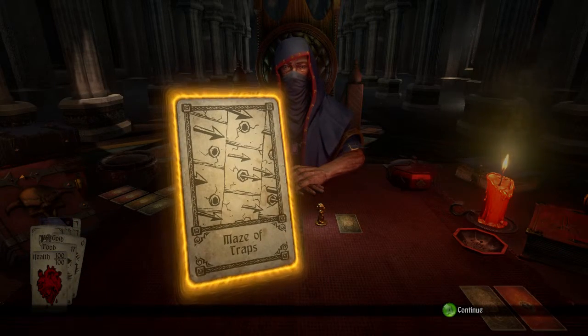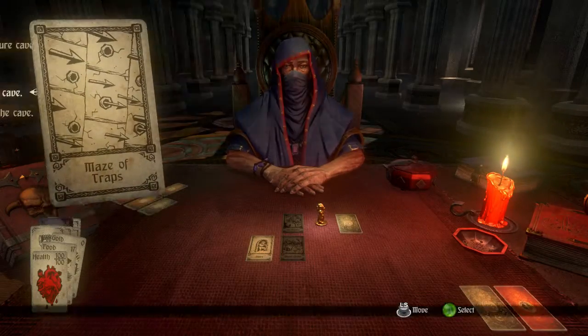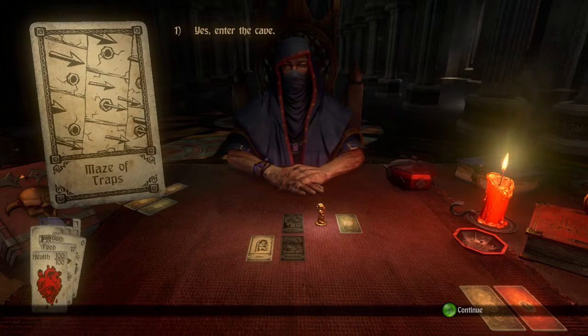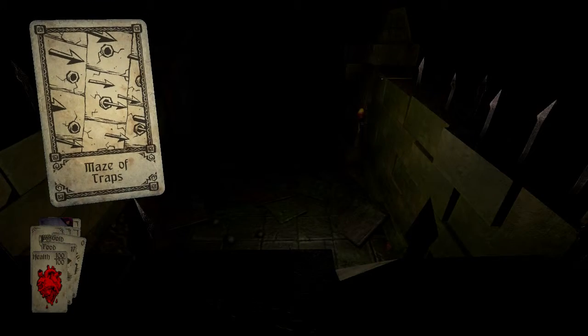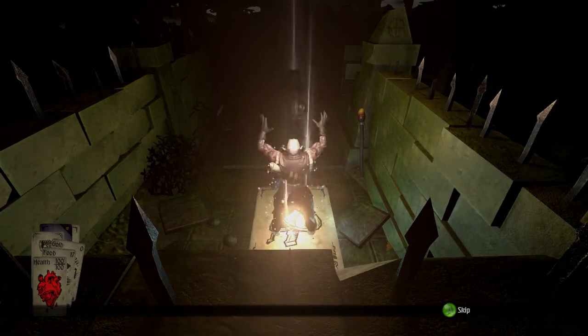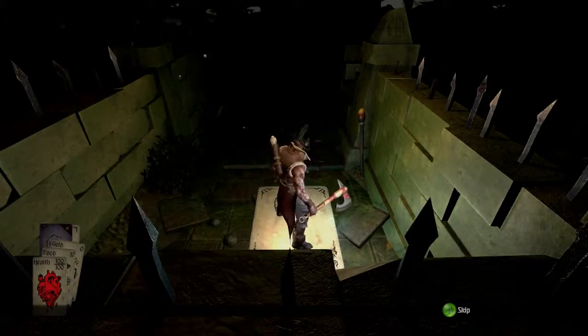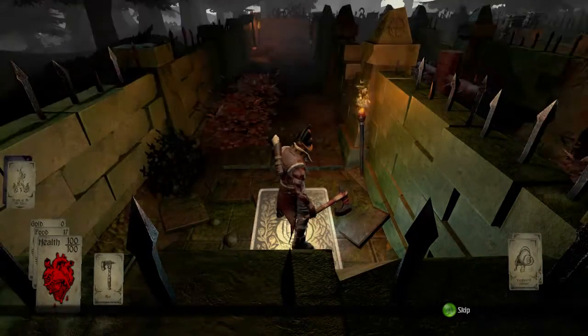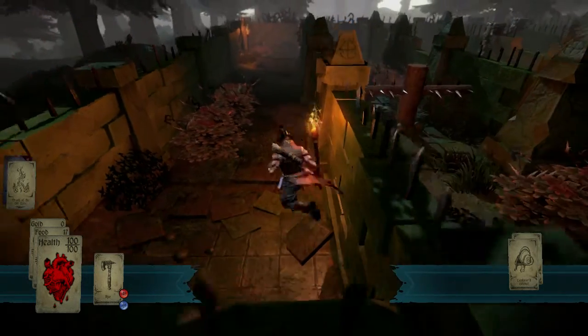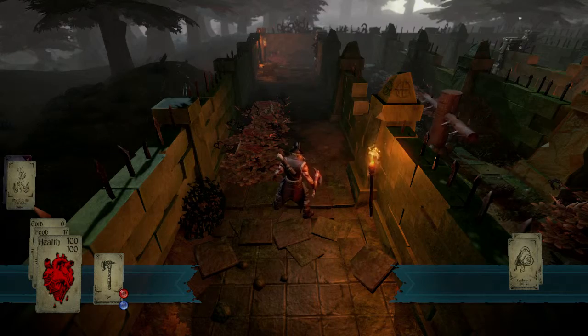Alright, so this is the first actual 3D portion of the game. I'm gonna enter the game into the cave and see if I can remember the controls. The controls are very Arkham Knight-like in general. I can see my items being dealt. I can roll with the A button, and I can attack with the X button.